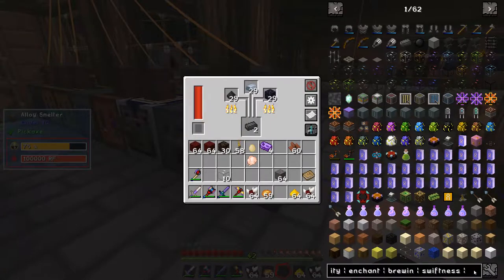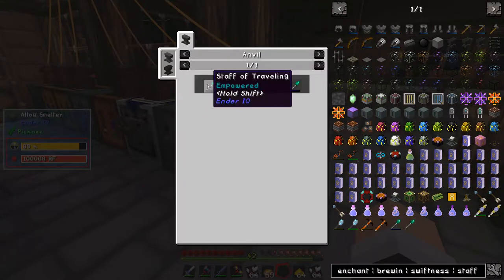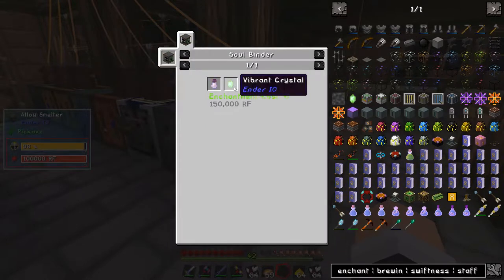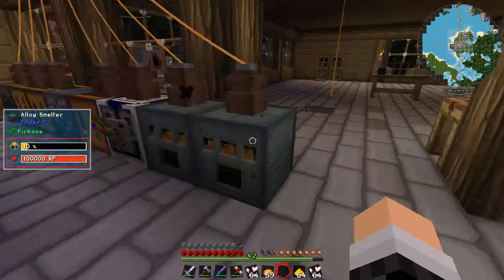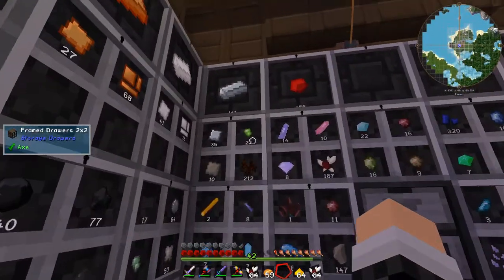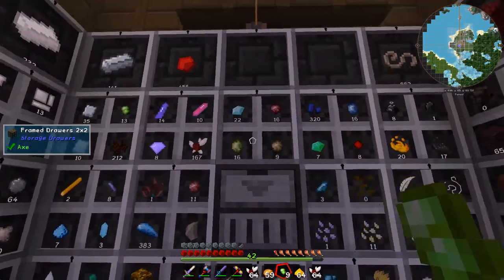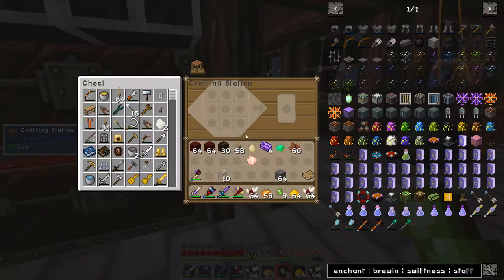Let's have a look at the staff of travelling. I just want to make a normal staff of travelling — two dark steel and an ender crystal. An ender crystal is an enderman soul and a vibrant crystal. I think I can make a vibrant crystal because I've got enough of this stuff — nine of those and then an emerald. Actually it's eight. Vibrant crystal — nice.